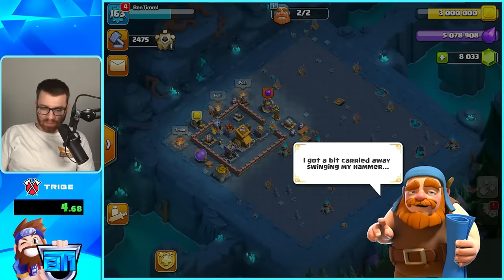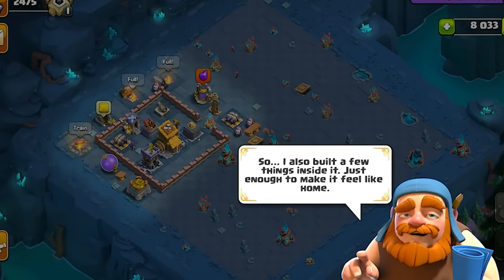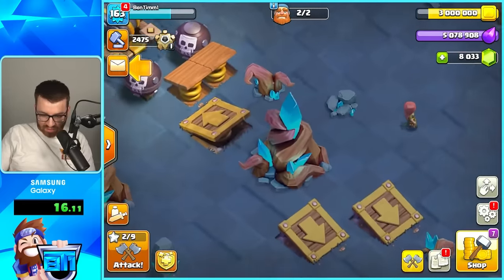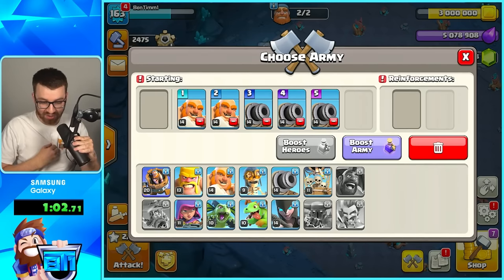I got a bit carried away swinging my hammer, so we have two bases now. And I found this whole new cave just waiting for some stuff to go inside it. I also put a few things inside it just enough to make it feel like home. I see these little ice trees, a large root. That looks so cool. That is way different.